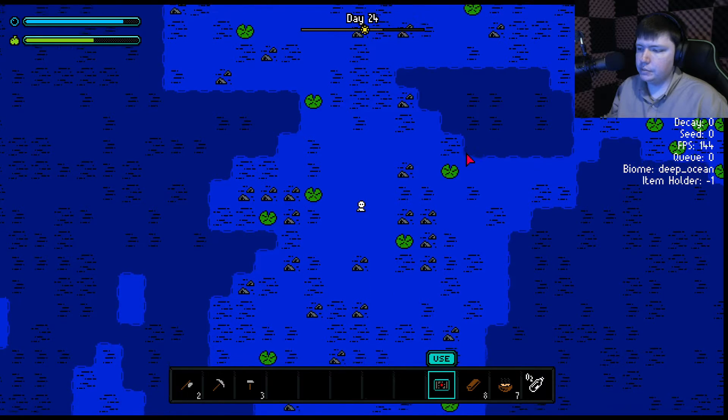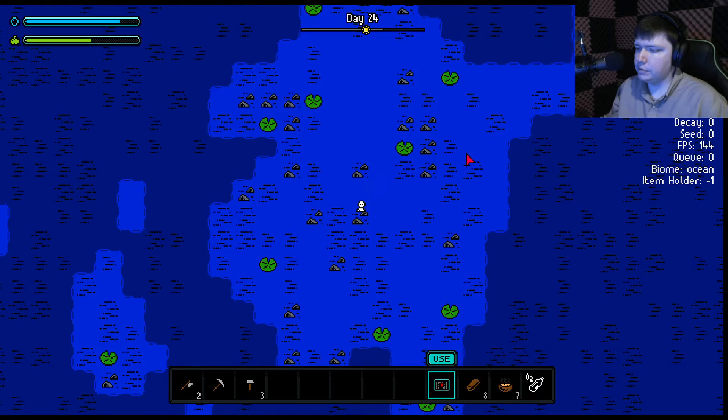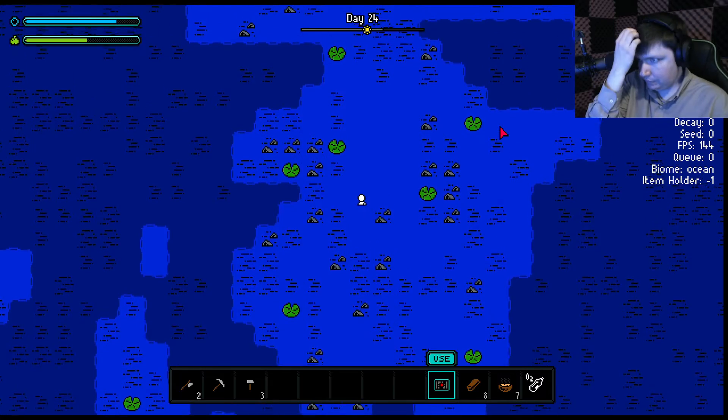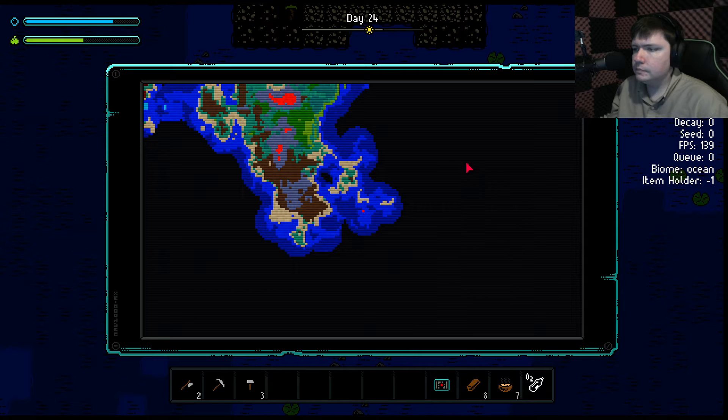Interesting thing is we did get tip number 3 — so there's a tip number 2 somewhere, right? I think we had tip number 1. Not seeing much, though, boys. Unless there's something in there. Be nice to be able to scroll the GPS.